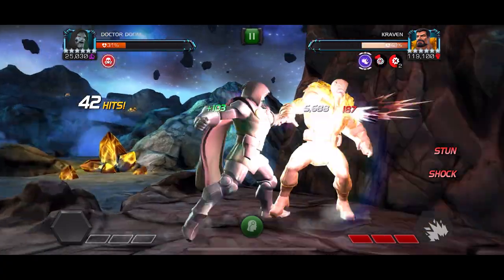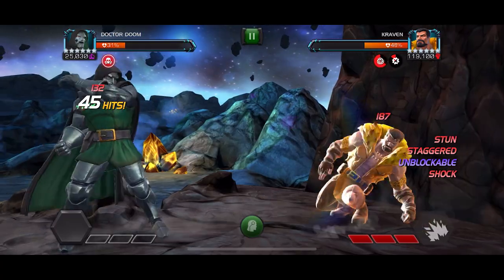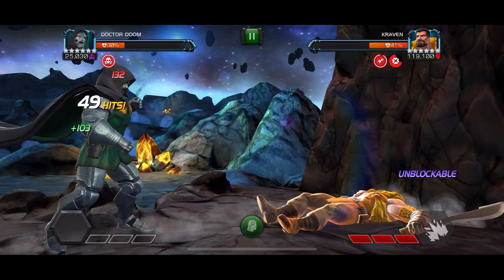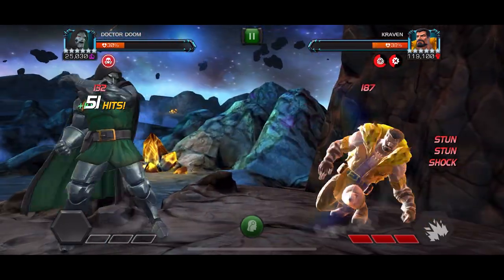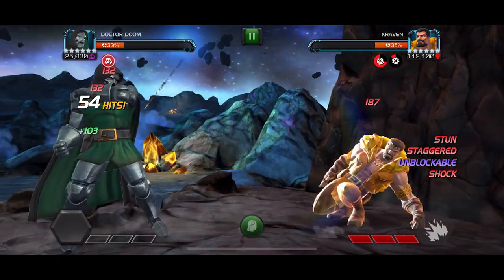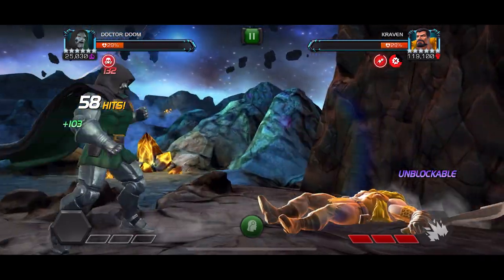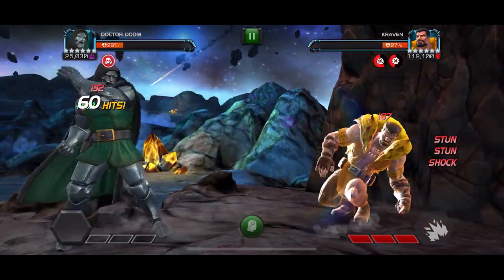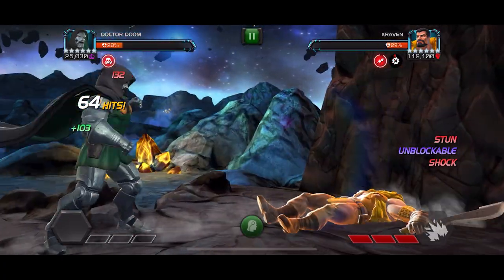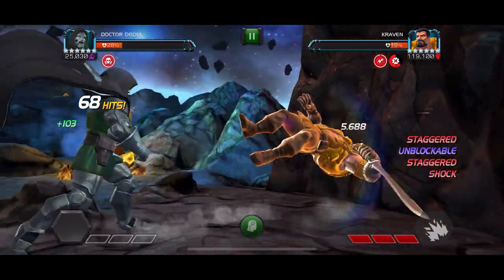This is a six-star rank three max boosted Doom. With the Doom strategy you do need to have Doom sig 200, because what his sig does is when you nullify a buff it guarantees to put a shock on the opponent so you can have a stun. If your Doom isn't sig 200, when you nullify a buff you might not get a shock and might not be able to cycle stuns — and if you get unlucky enough times he'll definitely throw a special attack. I don't think the star level matters; you could probably do this with a three-star, it might just take ages.